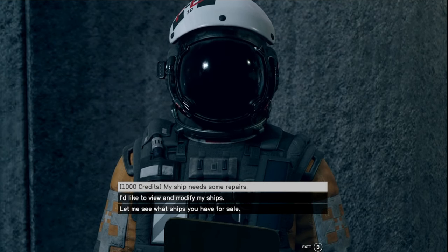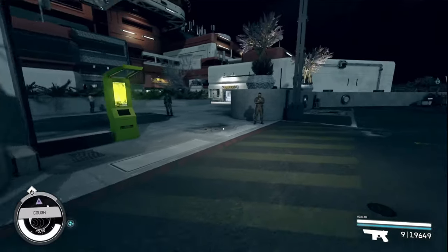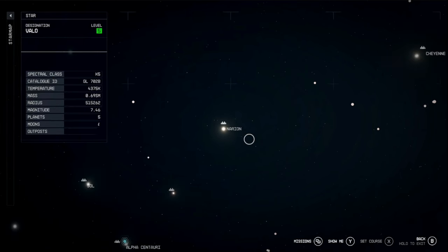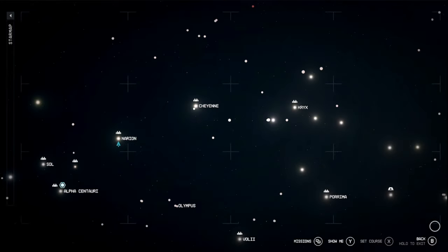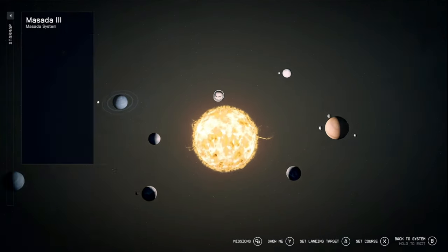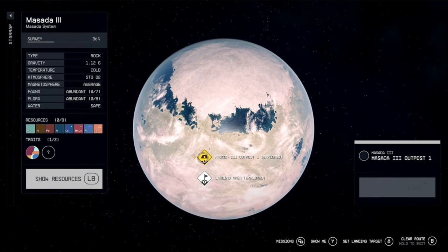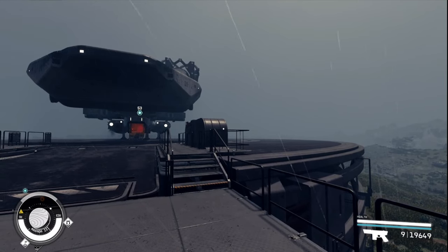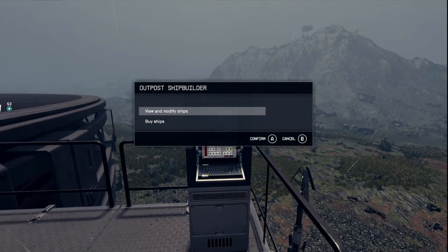Take that back to your outpost landing pad with a shipbuilder. Once you get back to your outpost landing pad, interact with the console.